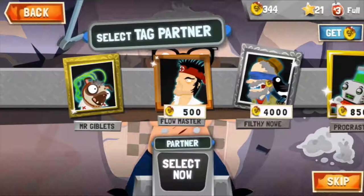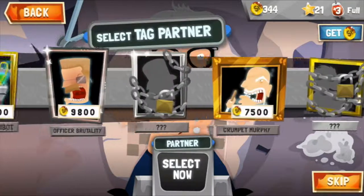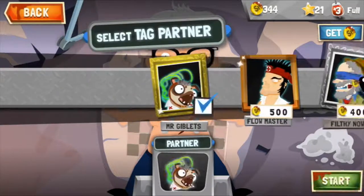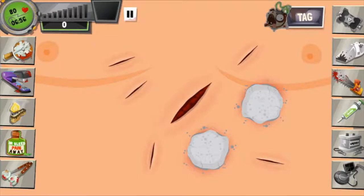Press start and this is where you select the tag partner. It's a free game, so you use the coins you get from doing surgeries to buy more partners. I've just got the first one — Mr. Giblets. Once you've used your partner, you can't use them again for 30 minutes — they have to cool down — which is another thing quite prevalent in free-to-play games.